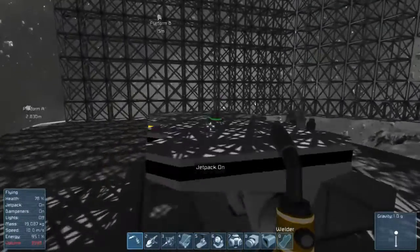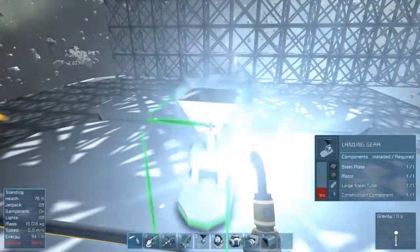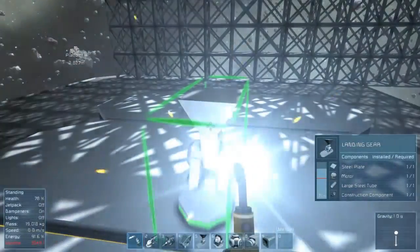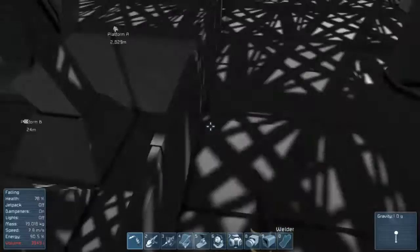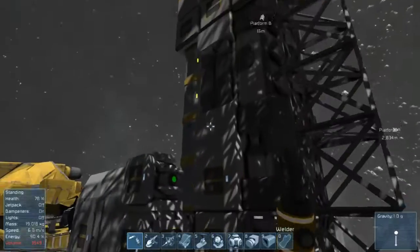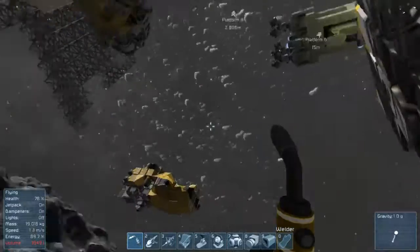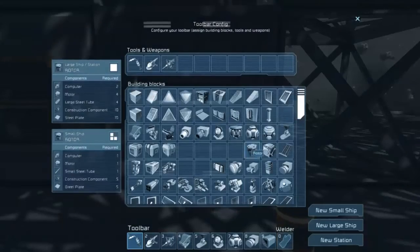There we go, so I need to get a storage container right next to this because I'm going to be building ships here often. It'd be nice to have storage accessible from here, so that shouldn't be too terribly hard. We need to build some conveyor tubes and connect this whole thing into a storage device over there. Let's go ahead and work on that — let's get some conveyor tubes.